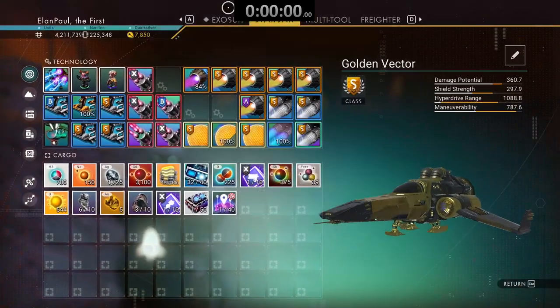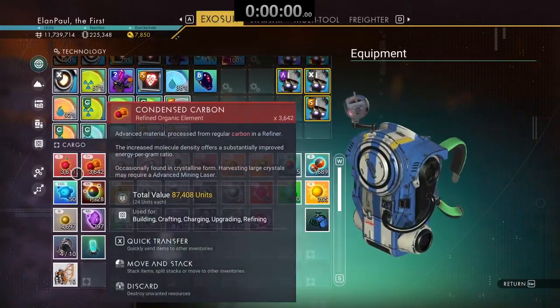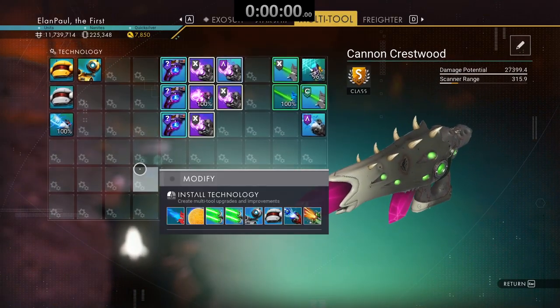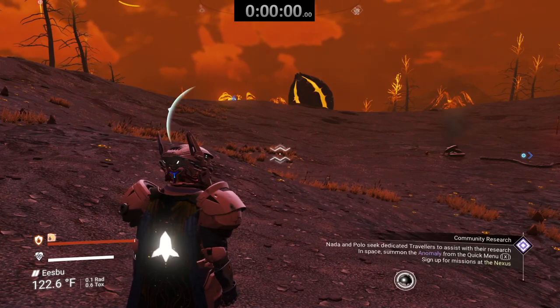How do we go about doing that? Basically, if we just go to our exosuit, I grab a little bit of carbon, I go to my multi-tool, and I can dump it right in there. And see, it's fully charged now. So there we go, we're all set.